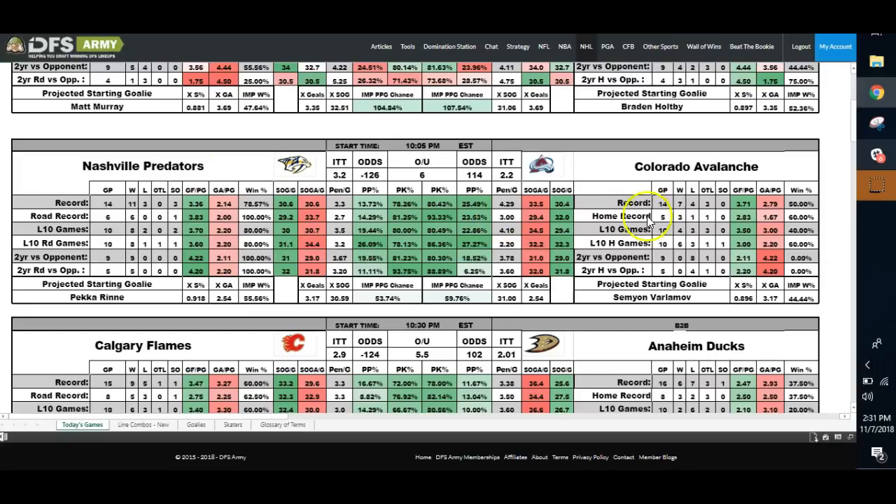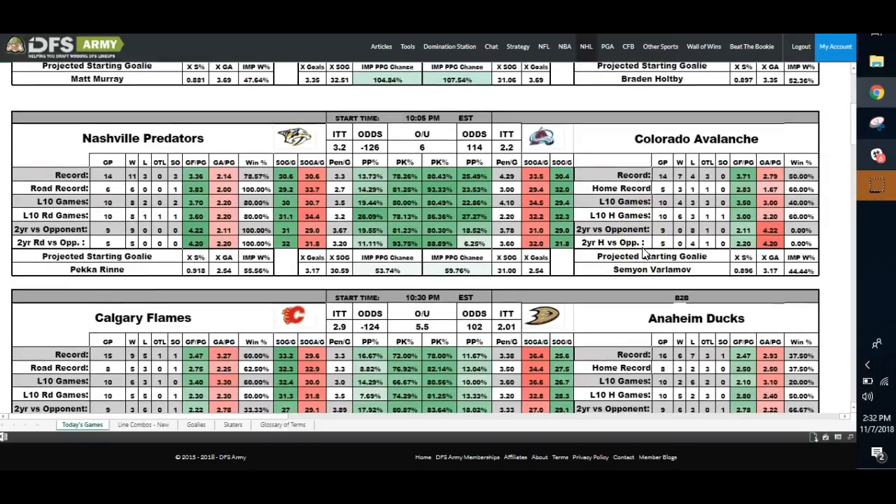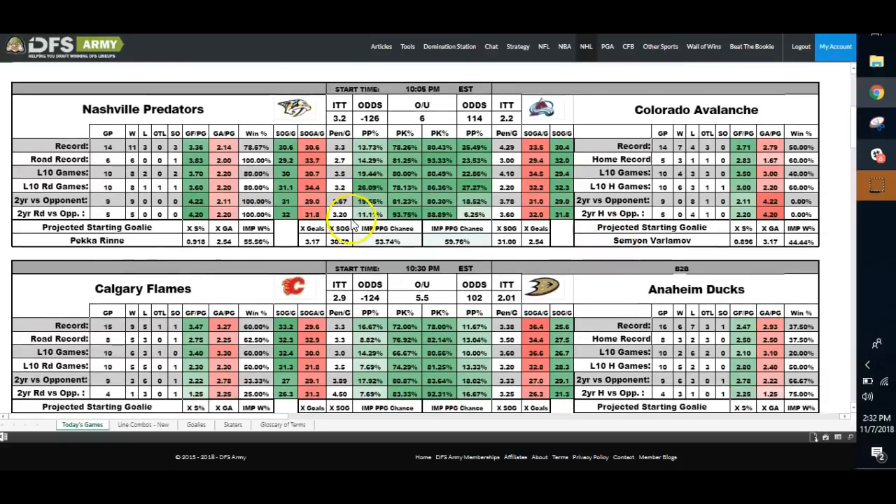I still like the situation. Pittsburgh gives up goals. Washington gives up goals. It's two high-powered offenses going up against each other. High likelihood of a shootout, hence the 6.5. I'm not going to be using either of these goalies in a game total like this. I scroll down to Nashville. Look at this — all green, all red. That tells me great offense, good offense, great defense. So that tells me the same thing over here on Colorado — good defense, good offense. This game could blow up and go six, seven goals, or could not do anything and go two to one.